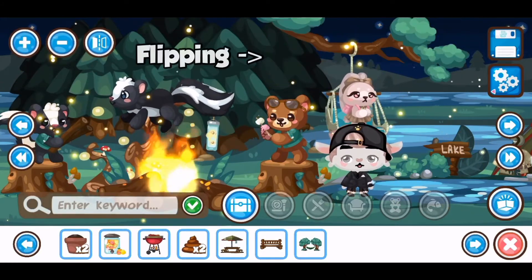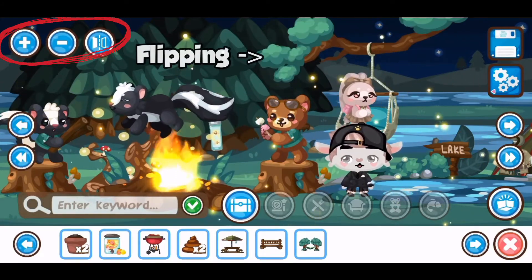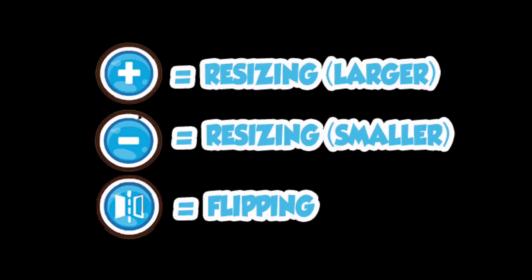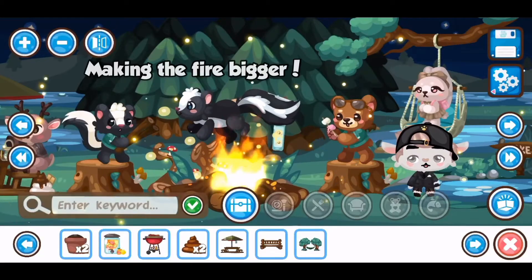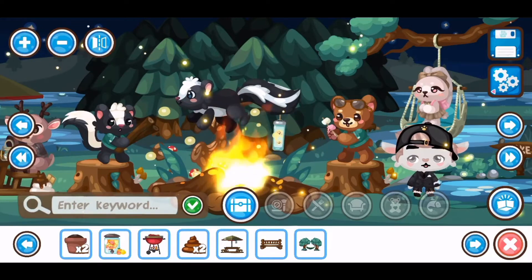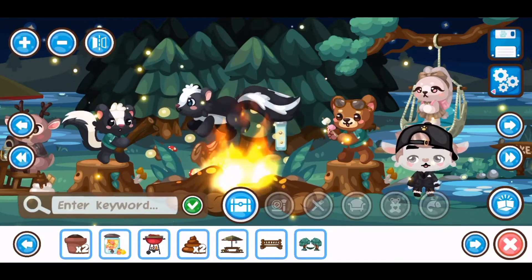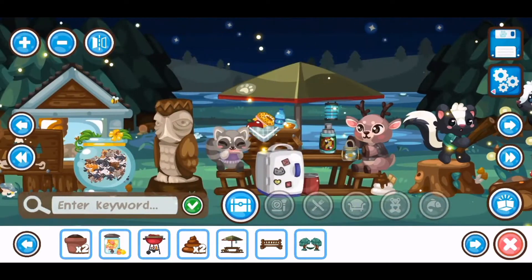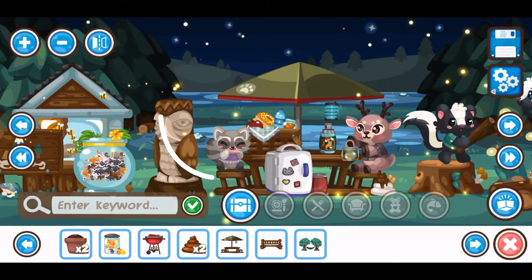It appears as though there are three new buttons on the top left-hand of the screen. The first one is the plus sign, perhaps for expanding the item in size. The second button looks like it makes the item smaller, which I absolutely love — PetPals needed that because some items are ridiculously large and the room just looks way too crazy and way too full, especially some of my rooms.